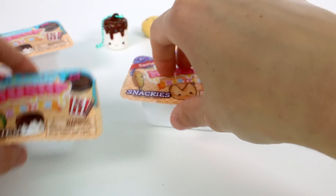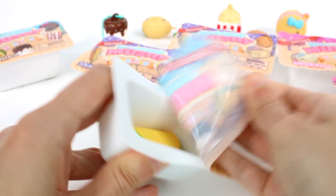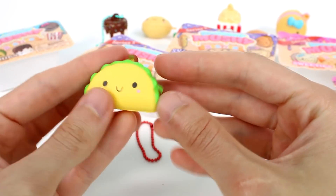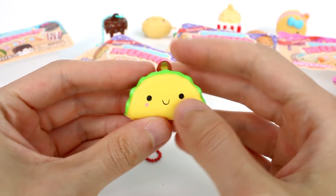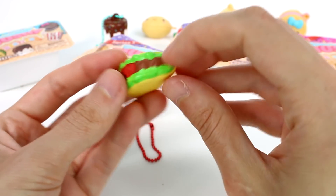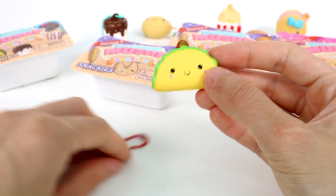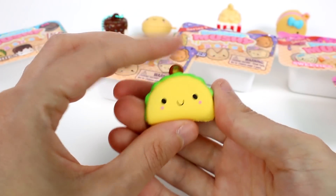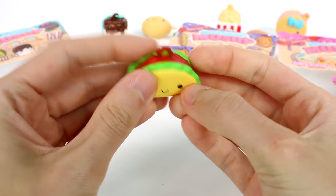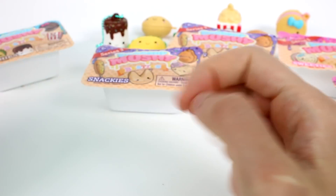We want to open up the Munchies next. We got the taco! Oh man, look at this one — he's so cute. He has the little taco meat, the lettuce, and then some sauce there. I love the different colors they used — they didn't just use all one color. It's just so great.